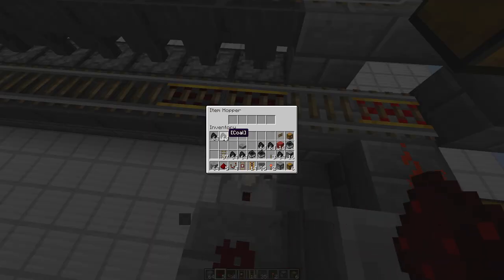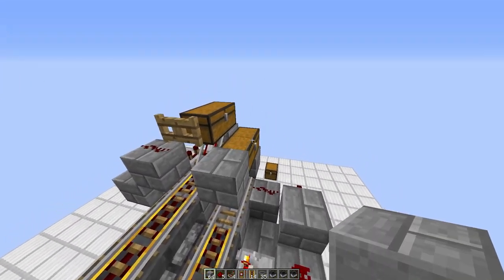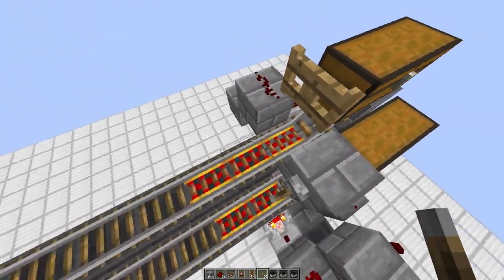Temporarily put one coal in here — we're going to remove this later, but it's temporary for now. Grab the hopper minecarts. I almost forgot — these are still unpowered. Put one block on the side of this chest with your last lever so these will get powered.